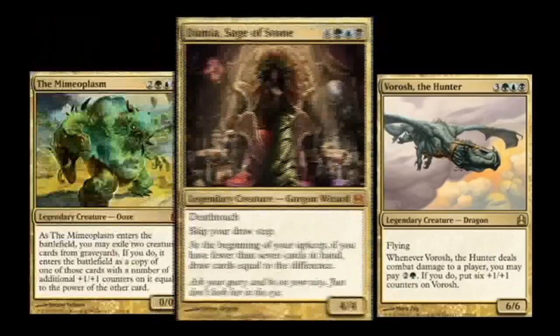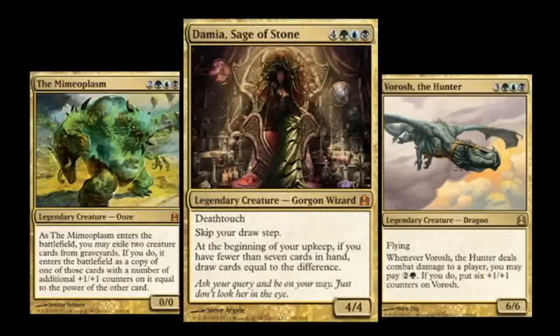Next, we have Damia, Sage of Stone. Unlike Mimeoplasm, Damia isn't as big or as affordable to play. She costs seven, which in most cases makes Generals very hard to play unless you time it right. But look at her ability — it's bonkers! Combo players who are playing these colors may have just found their primary General. But be careful: if you're going to build around her, you better have a way to protect her.